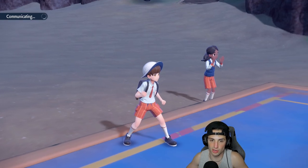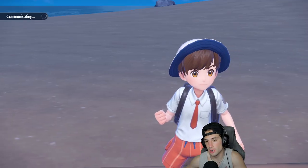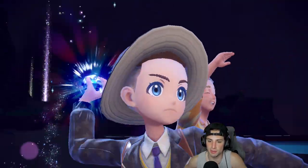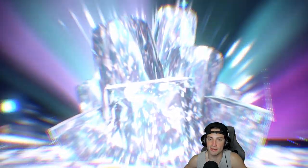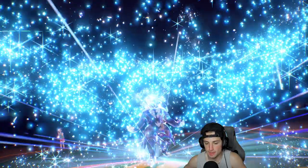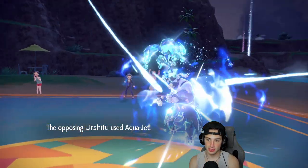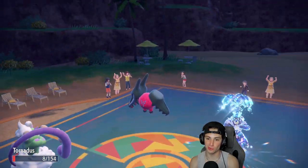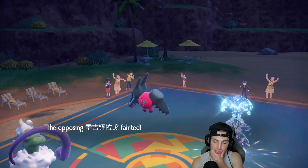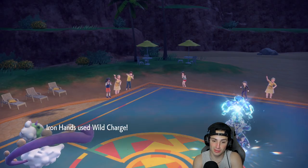I'll go for a Bleakwind Storm and a Wild Charge to go straight after Urshifu. Our lead was actually pretty solid — more so our plays were solid. Faking out Regidrago, dealing damage before setting up Tailwind was a pretty smart play. He ends up Terastallizing Urshifu, and that Urshifu can hit through Protect. He goes for an Aqua Jet into Tornadus and we survived — we're gonna get rid of Urshifu. We actually pick up a double KO and this team is thriving in match number one.